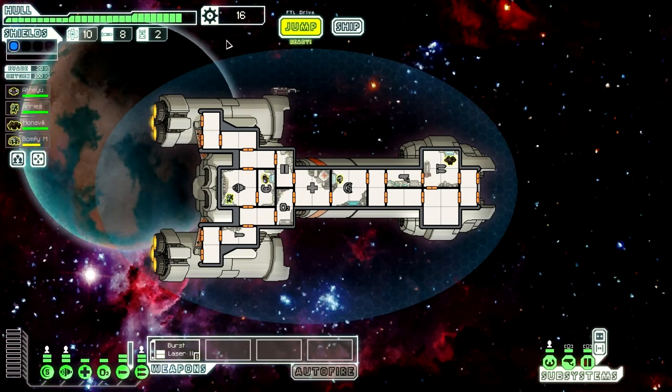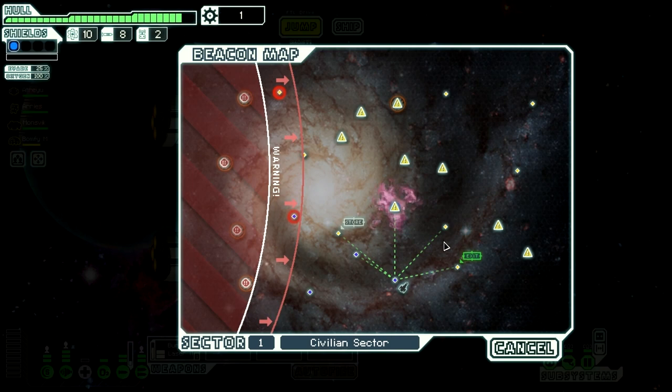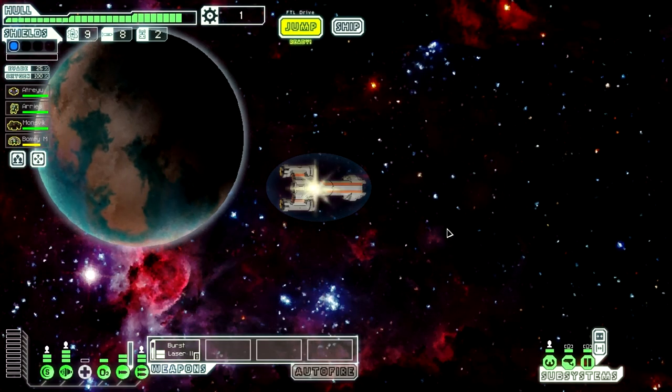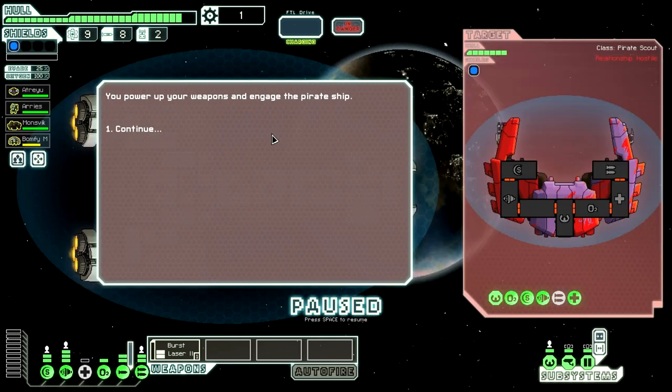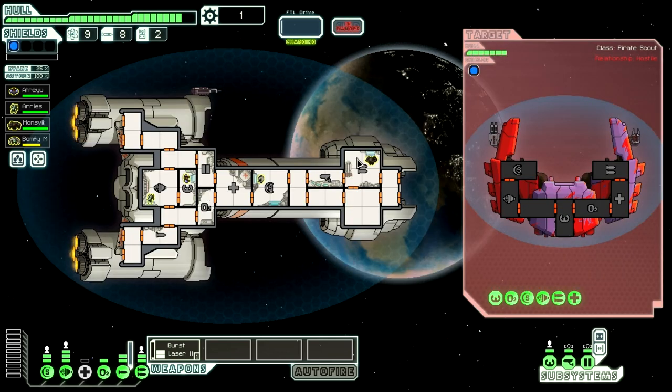I think we can upgrade our engine power once on this sector. We'll jump a little bit more — we should be able to do a few jumps to combat beacons before the end of the sector. We're going to aid the civilian ship and get involved in a little combat here. They have a charge laser and a beam. Charge laser is only going to shoot once — actually that might be a chain laser, my mistake.